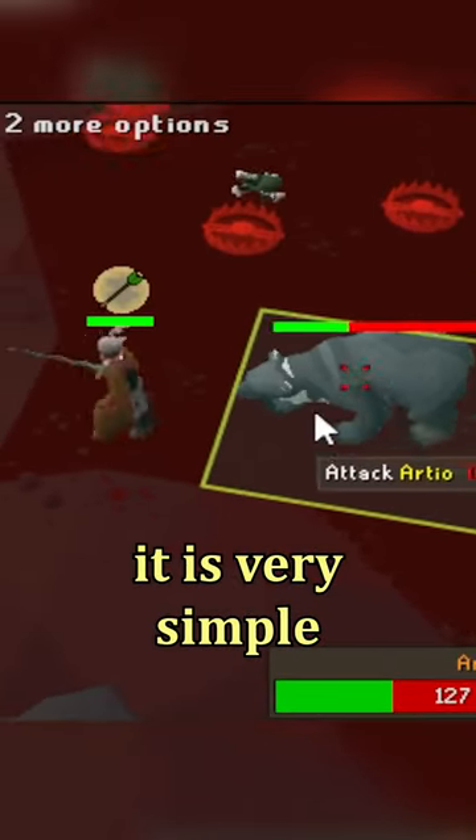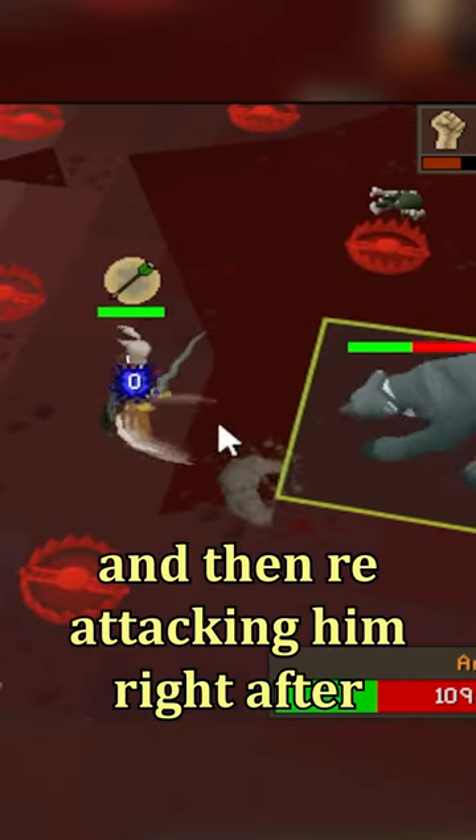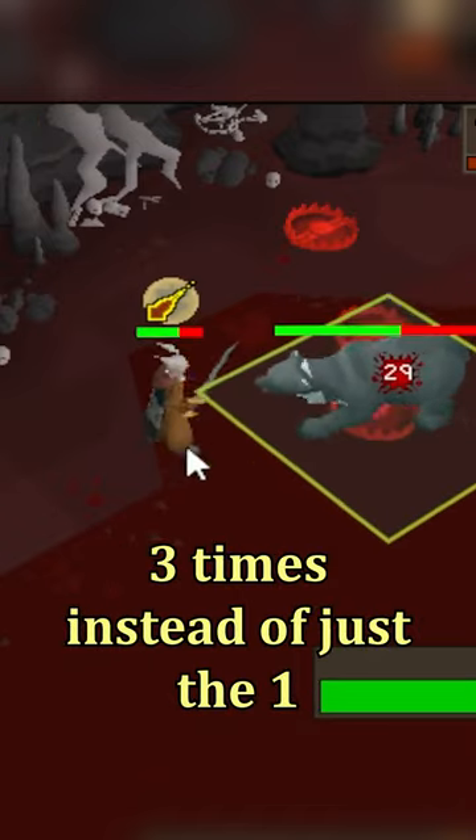Once you get into a rhythm, it is very simple. I'm just stepping back as soon as Arteo stops moving and then reattacking him right after. If he uses a magic attack, you gotta make sure to step back 3 times instead of just the 1.